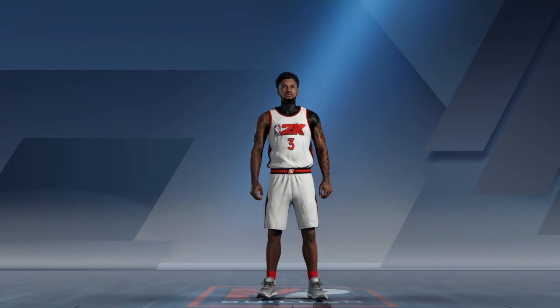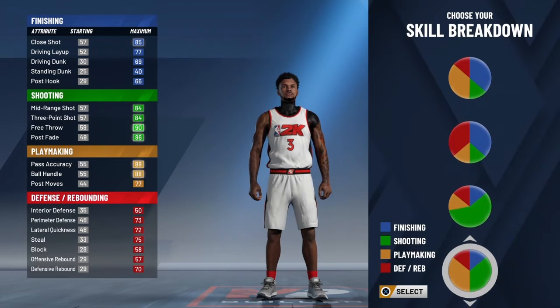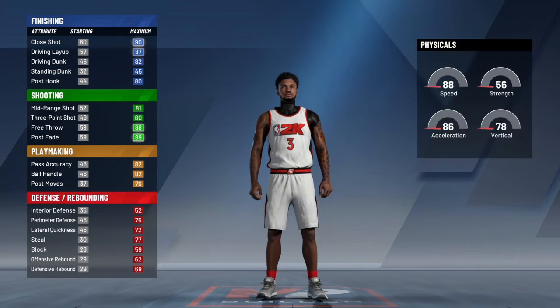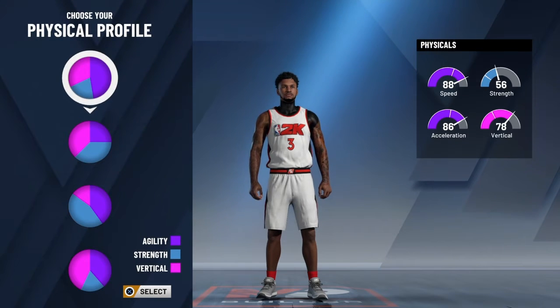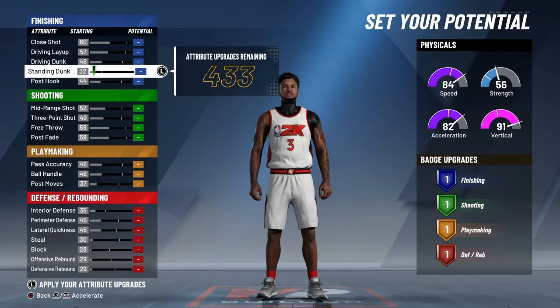The price preset we're going to use is that one right there — the one with the finishing, shooting, and physical profile. We're going for the most speed and vertical so you can catch lobs easily and bounce right up. All about the speed.